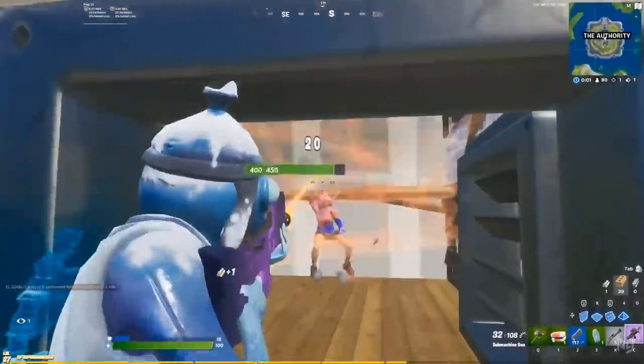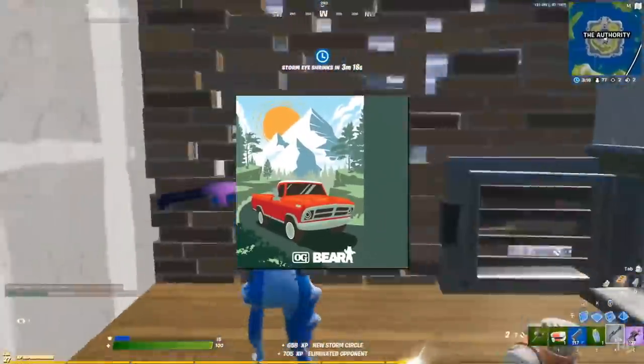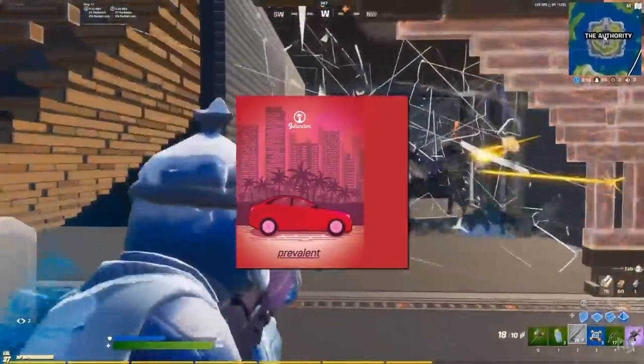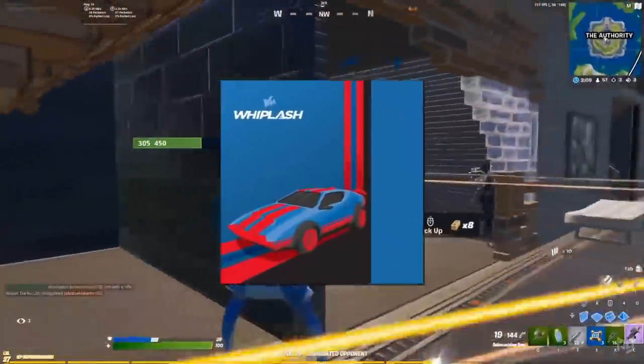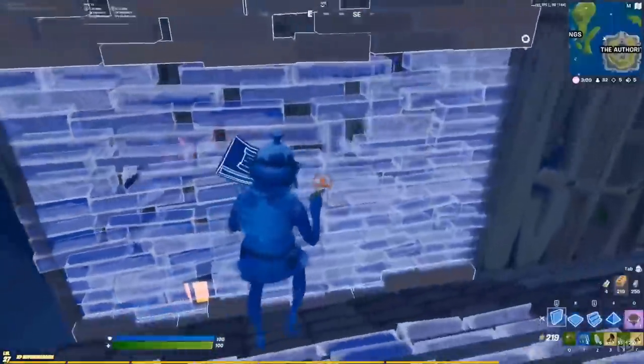Some new posters have been added to the game teasing the arrival of the upcoming new vehicles. There's a small truck called the OG Bear, a much bigger truck called the Mudflap, a sensible city car known as the Prevalent, and finally a cool looking sports car called the Whiplash. As the water recedes further, we'll be able to play with these awesome looking vehicles in the future.